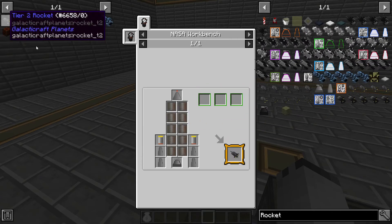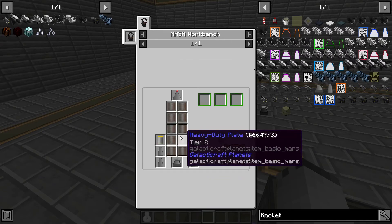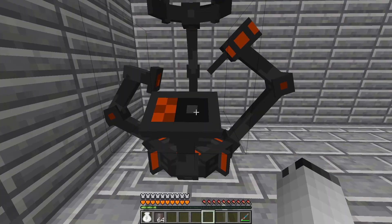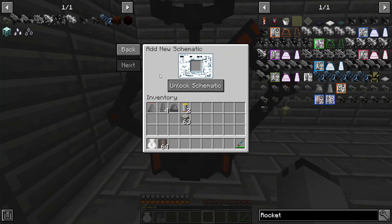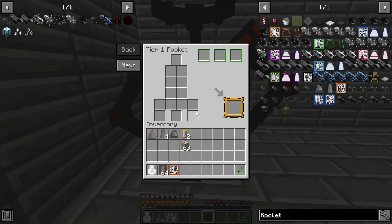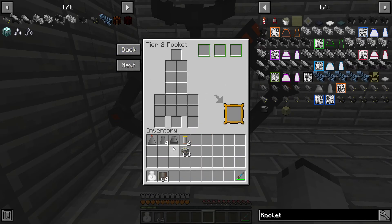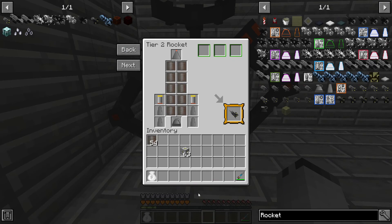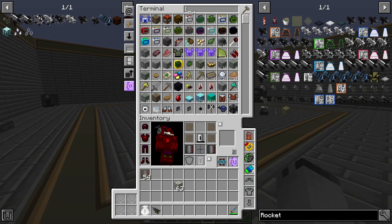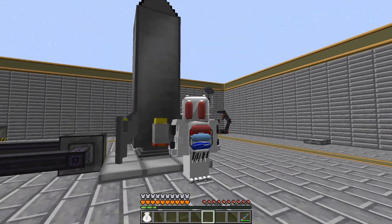Well, let's make tier two. That's that recipe, that's that recipe — you've already seen these recipes. I'll be back. And now we can make — did I forget to... Okay well, and now we can make it. There we go. Tier two rocket — let's get this on the launch pad. Alright, we are ready to go.